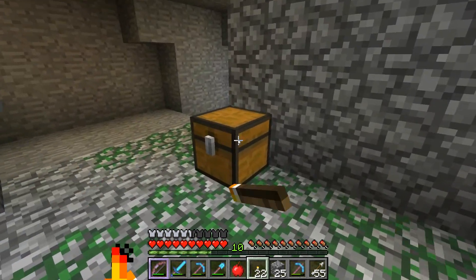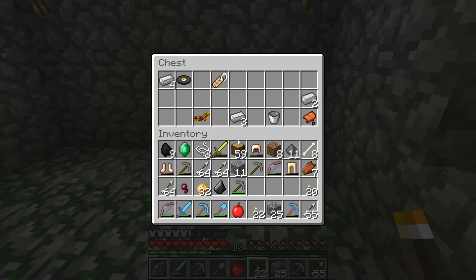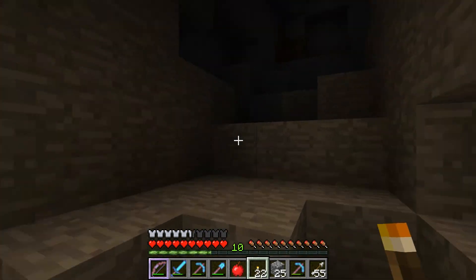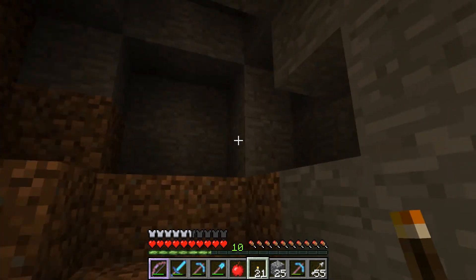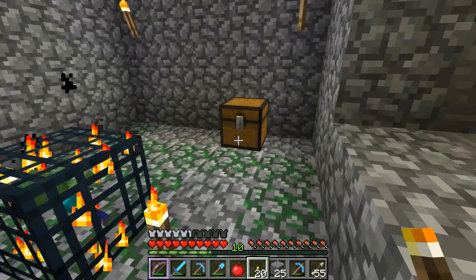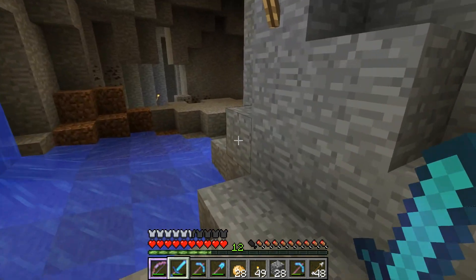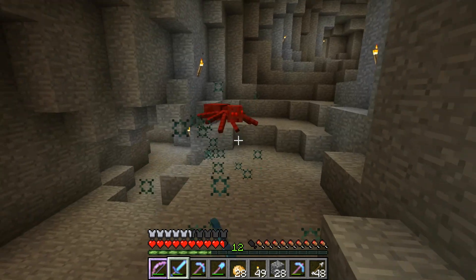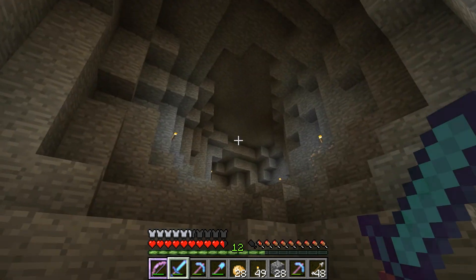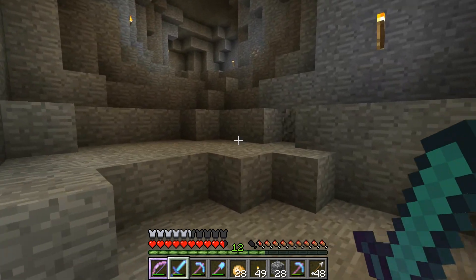It's a zombie spawner and I hate working with those. A golden apple — cool, happy with that, that's a good find. At least we got some stuff. We do have a spawner — I'm not sure how close it is to the old house, but pretty happy with it. We'll come back and get the goods. I think we got this thing lit up the best we can. We've got a spawner if we need it. We got spiders that keep falling down and I've seen a lot of spiders in here, so I'm not sure where they're falling from.